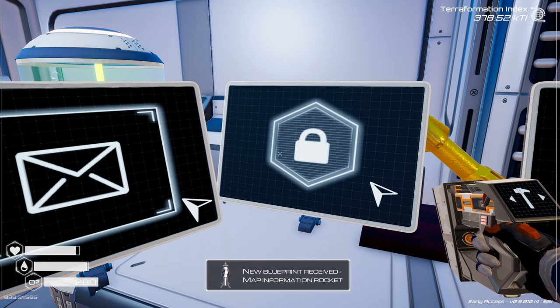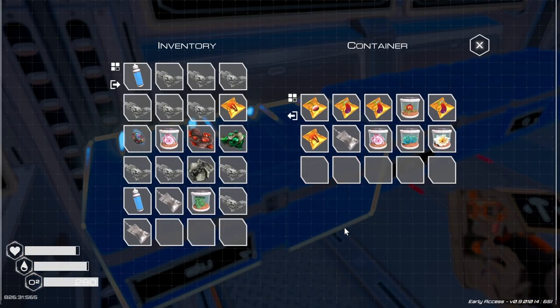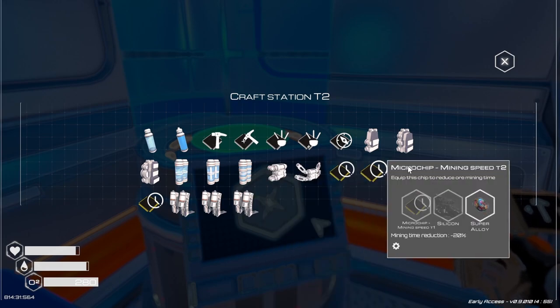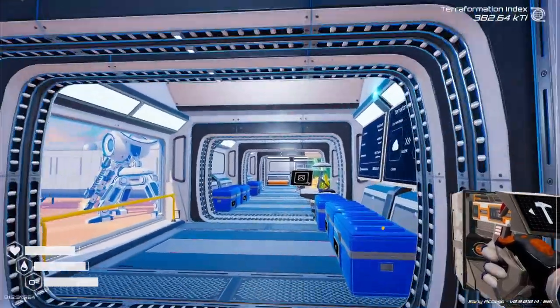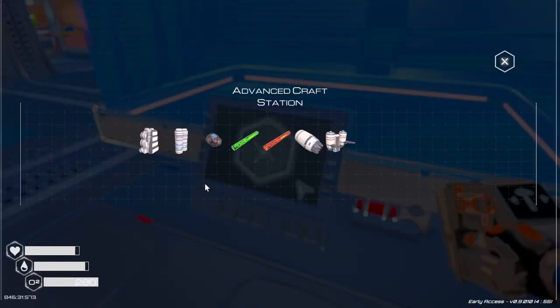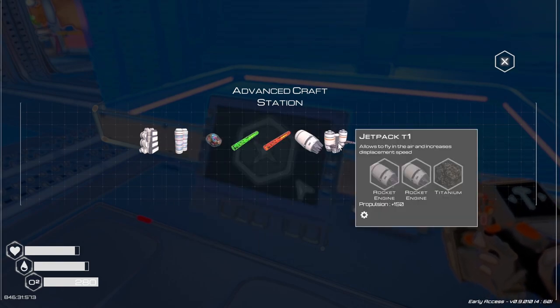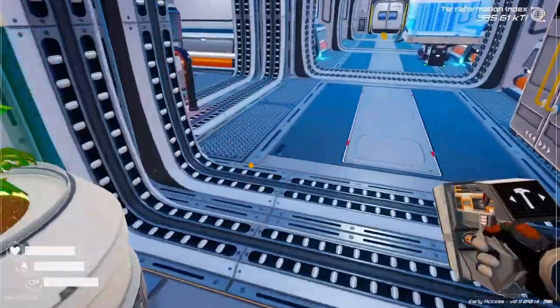Now we have the aluminum, so first let's unlock these booster legs. And the blueprint map information rocket. Now we've got our aluminum. What were we gonna build with the aluminum? We need the explosive stuff to get that one, and to get the better mining. I don't remember where that's at — I think it's in a cave. We're starting to come onto some dead ends. We can get the better backpack. Jetpack — we've got one jet rocket. We need red. I want the jetpack.